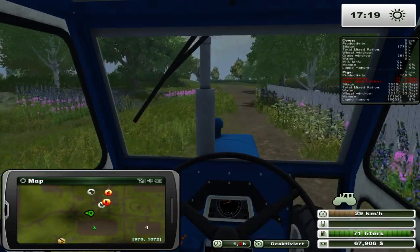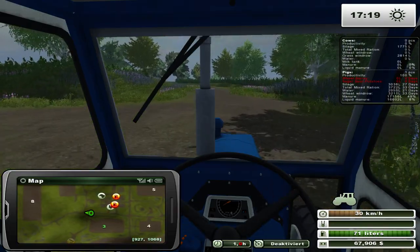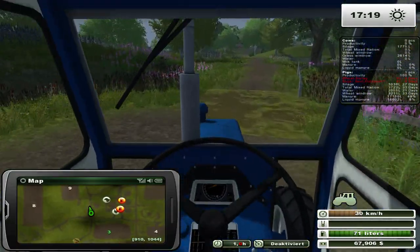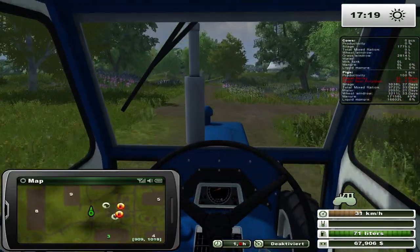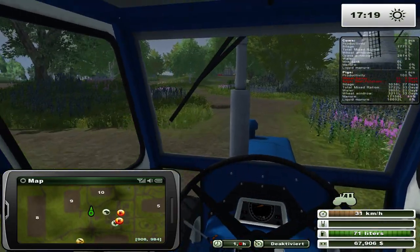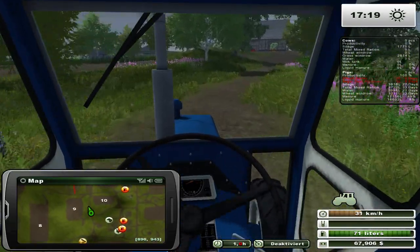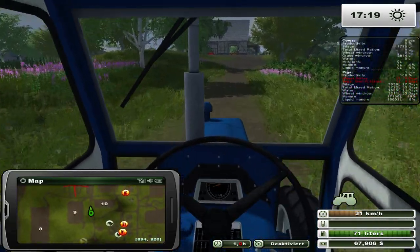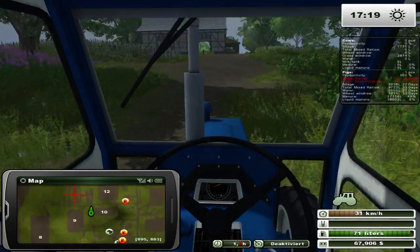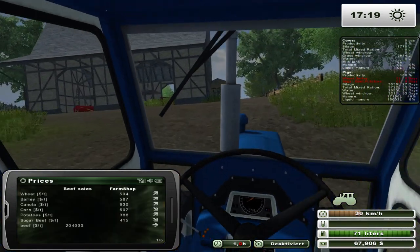The nice thing about Courseplay is if I have multiple vehicles that need to go to the same place — like the supply vehicle or the Plow Master — they can easily do that. So what are we actually doing today? We're going to do a little bit of hay today. We are running a little bit low on hay, so I figured we might as well make some in this episode using the Plow Master.